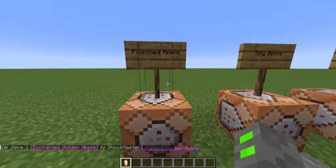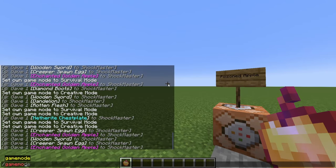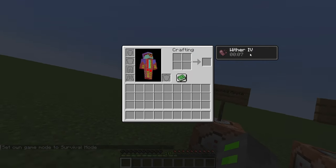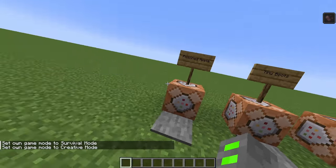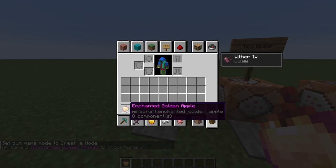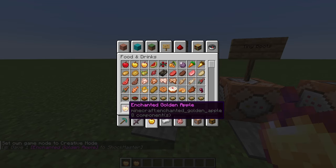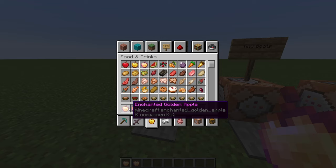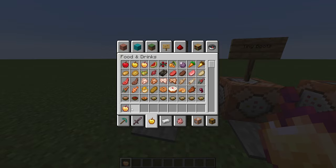First up, we've got the poisoned apple. This looks like an enchanted golden apple, but when you eat it — let me go into survival real quick — it actually gives you a nasty wither effect. So that's pretty funny. It's pretty much impossible to tell that this is not a real enchanted golden apple. It looks identical, and it actually has the same number of components. So yeah, it's pretty much impossible to tell.